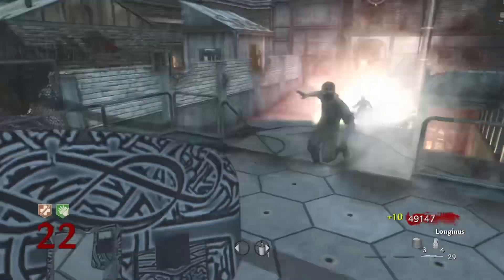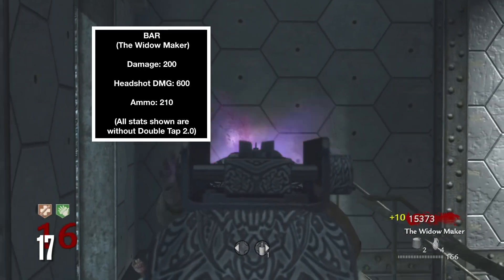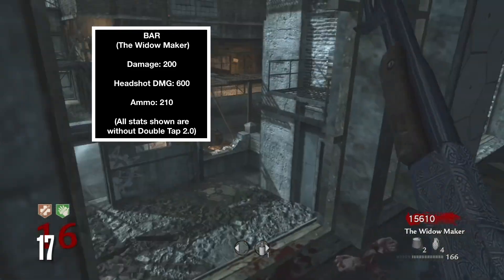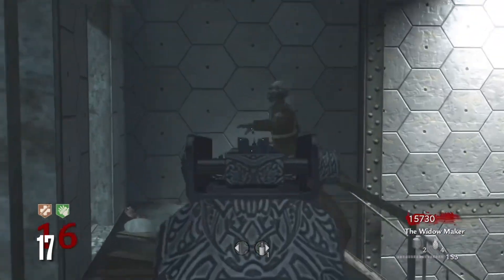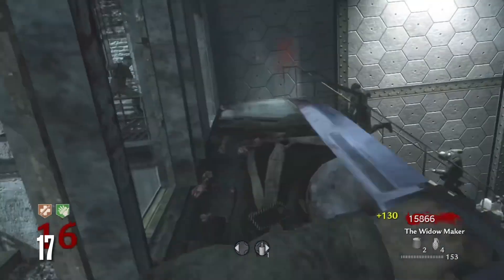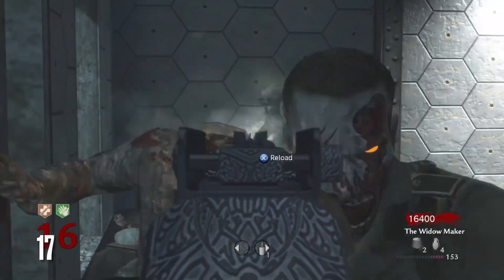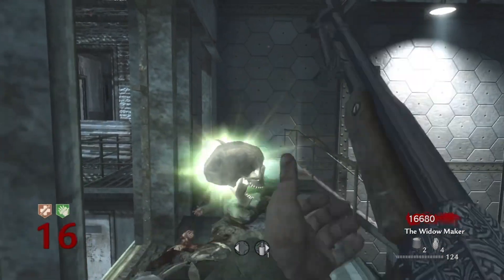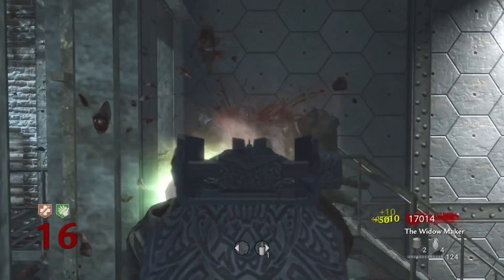Number 17, this one might shock people: the BAR. I don't like the BAR at all. The problem is that it shoots slowly, the damage is low, the ammo is low, and the mobility is mid. You're just not going to need the BAR in any scenario. The BAR upgraded is called the Widowmaker — the reason it's called this is because if you use it past round 20, you're going to be in serious trouble.